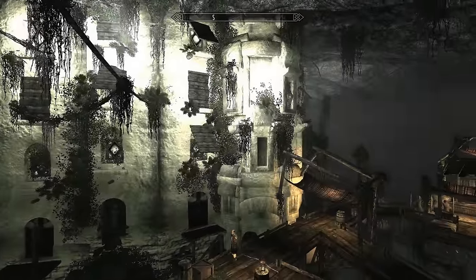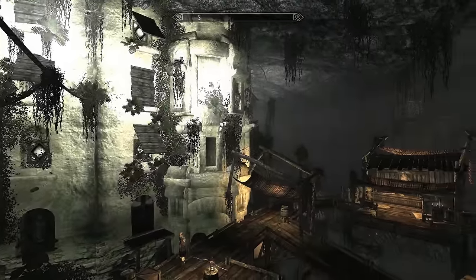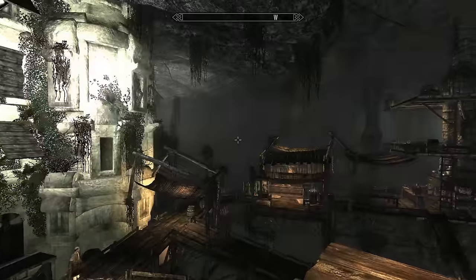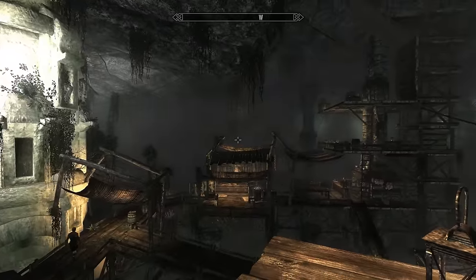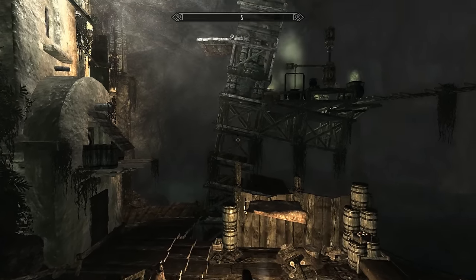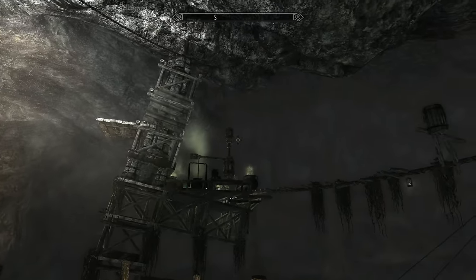In the deep east of Enderal you will find Duneville, a mining city which is located inside a freshwater cave in the pinnacle desert. The city is at the same time a small harbor and trading post. Caravans are transporting fruits and metals from Duneville into the center of the country to Ark.